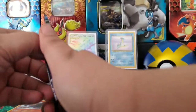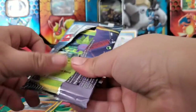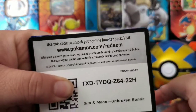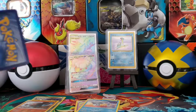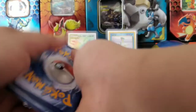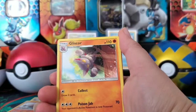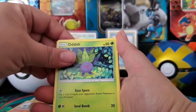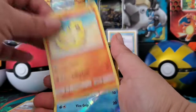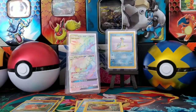And our last Unbroken Bonds pack. Here is the code card. We got Fire Energy, Beast Bringer, Hypno, Gligar, Oddish, Squirtle, Tentacruel, Arcanine, Sandshrew, a Reverse Holo Krabby, and a Sunflora for the non-holo rare.